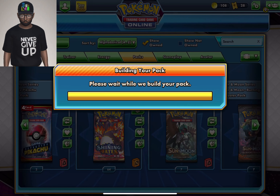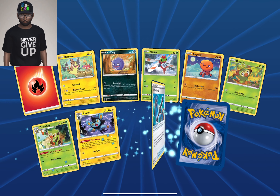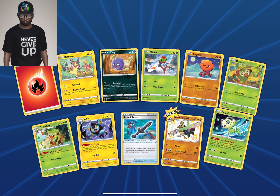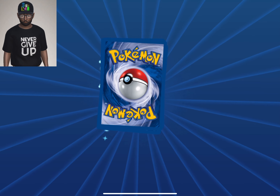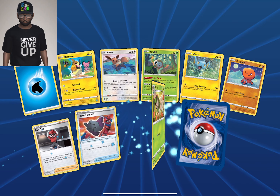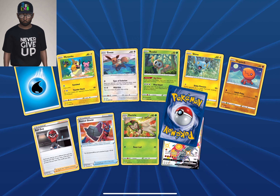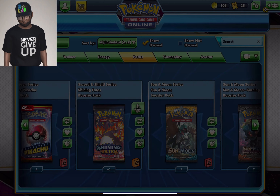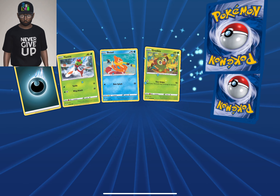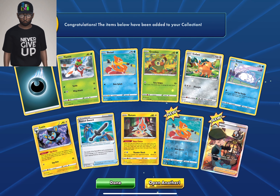Crobat Vmax! Looks like we're getting some hits here guys! We got a baby shiny Sirfetch'd and another non-holographic Sableye. 50 packs seems like a lot. We got Centiskorch V shiny — looking nice — and a non-holographic Yanmega. For any of you looking forward to the TCG on mobile, you can leave it down below.